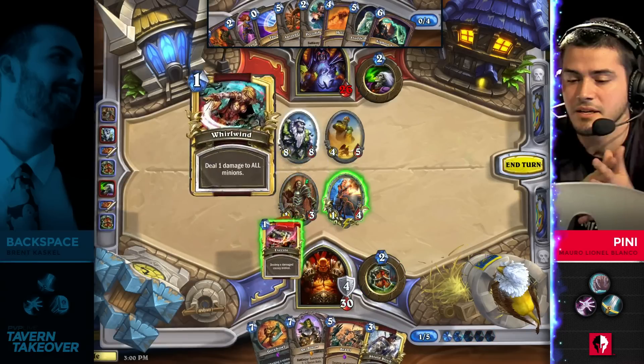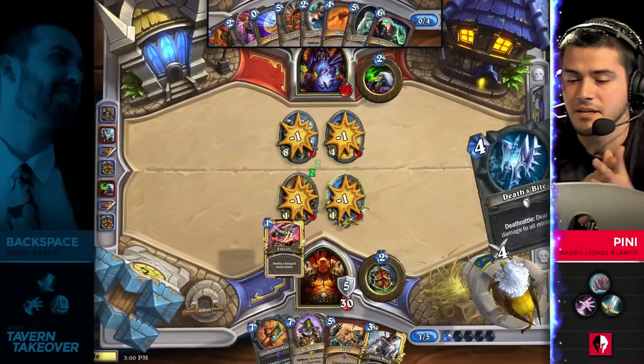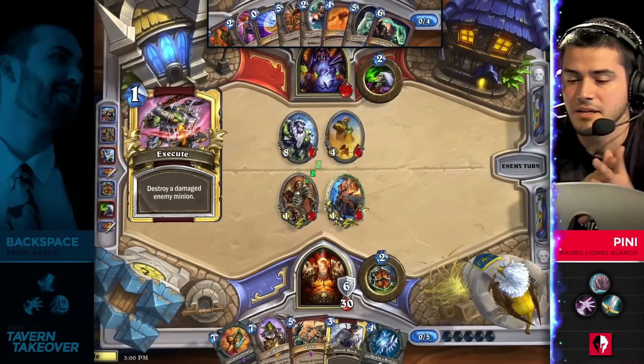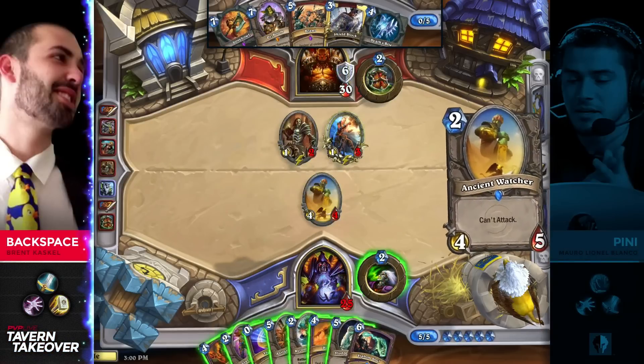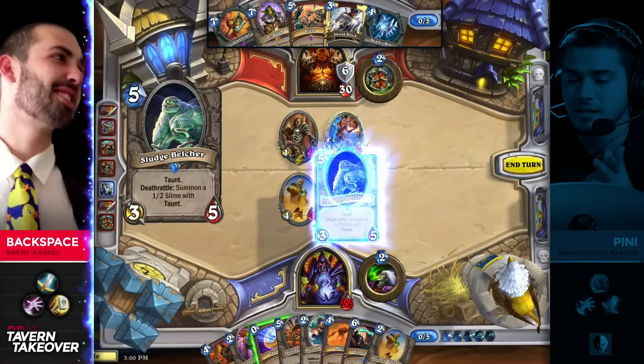This is one of the reasons why Warrior has been so dominant — when it picks up stuff like Shield Slam and Execute, it can really swing these games. This has been coupled with an Acolyte of Pain, so he's not even really losing any value here. He gets a draw, gains a couple of armor, and gets the Execute. These early minions are so powerful in combination with the Whirlwind.